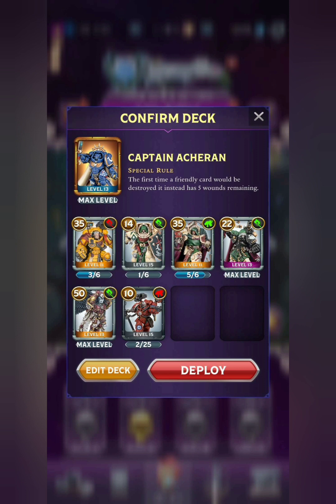I do think that having more attack types with Captain Acheron is better, because you're able to retaliate when your cards are saved by the Iron Halo. If you're up against a ranged or psychic deck, you won't get as many chances to retaliate necessarily when you're just running melee cards like you are here.